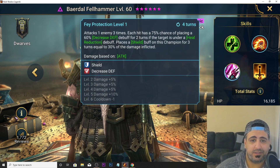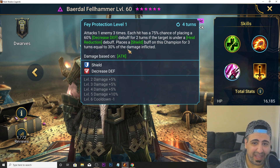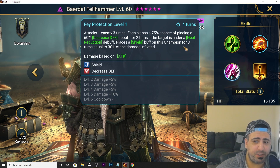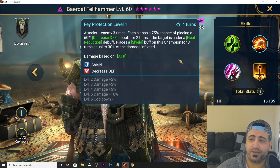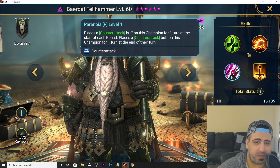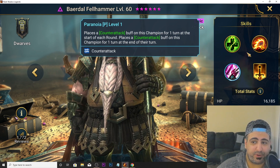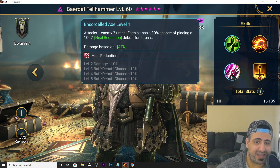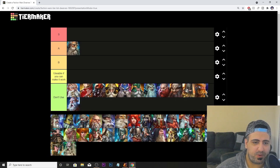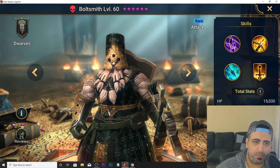Beardol Bell Hammer's A1 has 100% heal reduction — it's a double hit. His A2 is a triple hit that places decreased defense for two turns if the target is under heal reduction, similar condition to Aver. He places a shield on himself equal to 30% of damage inflicted. His passive places counter attack on himself for one turn at the start and end of each round, helping apply heal reduction and then decreased defense. He's a B tier for Faction Wars.